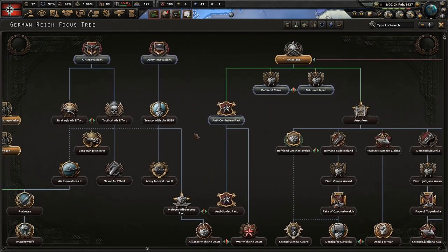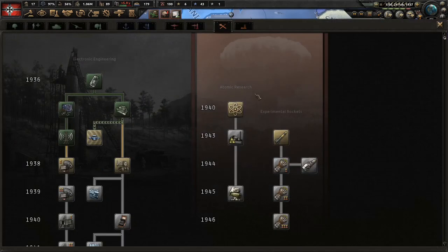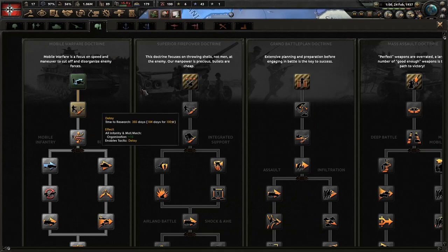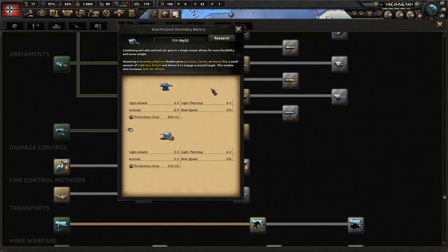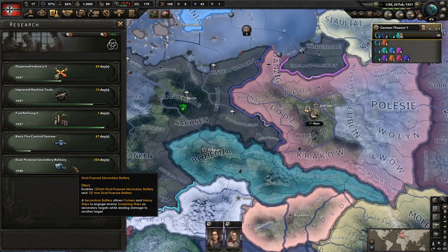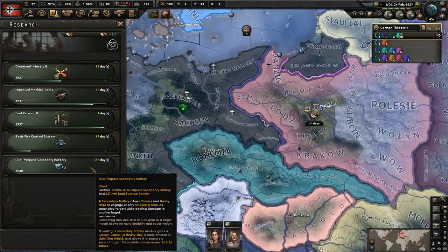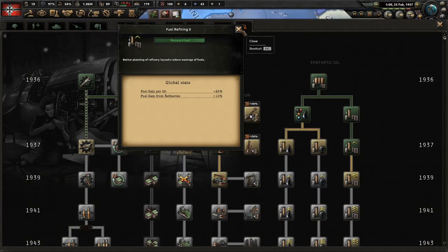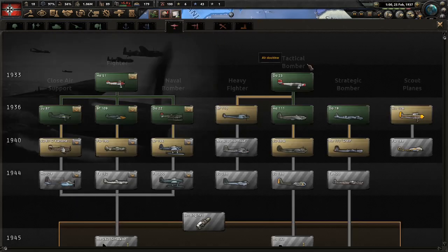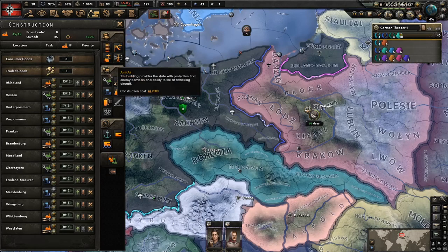The resource slot is done and then we go up to army innovations because we want to start with the land doctrines very soon. The new extra resource slot — I figured out that if we do the dual purpose secondary batteries right now, we finish them early '38, like the 18th of January or something like that. Fuel refining leads us to put these into recon planes — we're starting to build factories now so soon we'll be able to fill that up.